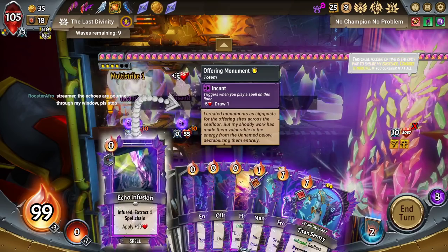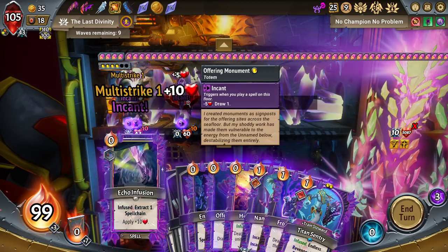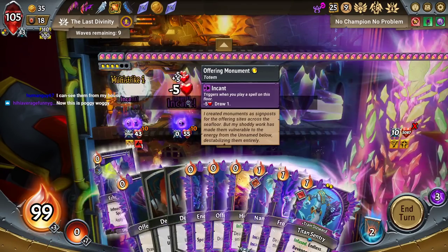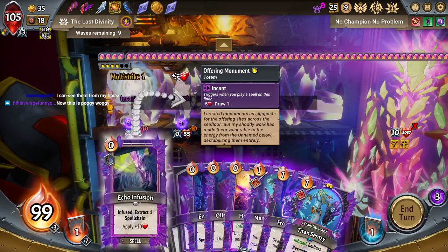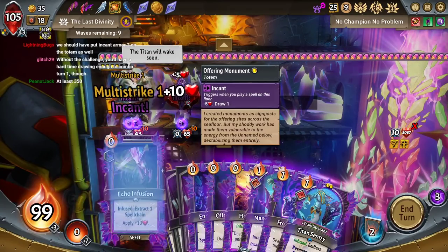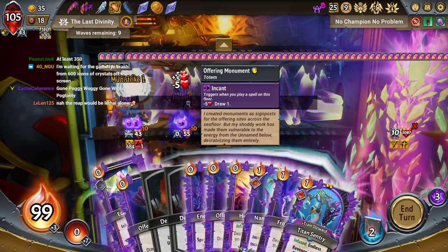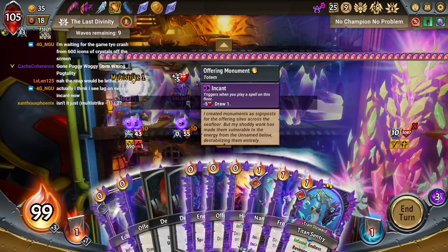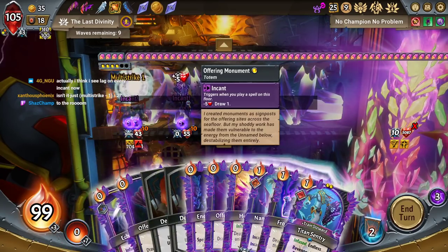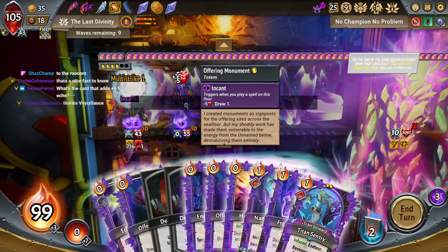Echoes are pouring through your window — I'll get those later. I should have kept a Reap card in to see how many Echoes this is — probably about 700. Now this is Pog Racing. Did you guys know — fun fact — if you were to take all of the Echoes in this run and stretch them out side by side lengthwise, you could actually go to the moon and back. It would be lethal alone. Yeah, if I had one Fracture in this deck still and I played it on the Divinity, he would die.